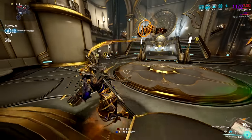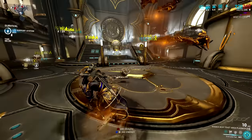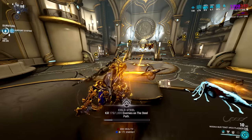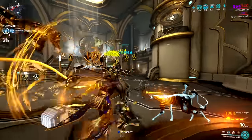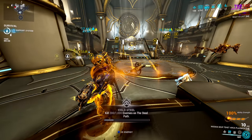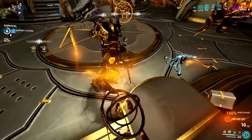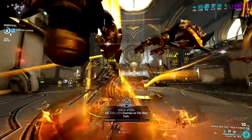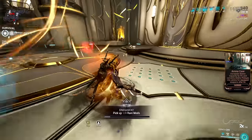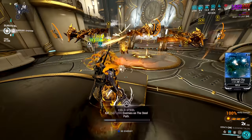Protea is good for literally anything in Warframe. She is insanely strong, has a lot of utility, and is basically invulnerable thanks to her first ability and shield gating, provided you watch your shields. Her grenades also replenish excavator shields, making her great for excavation. Her heat turrets make her viable for defend-the-objective missions and survival. Her Dispensary is excellent energy sustain for you and your team, especially combined with Equilibrium. With Gloom subsumed, you have insane crowd control and enemies can barely hit you.